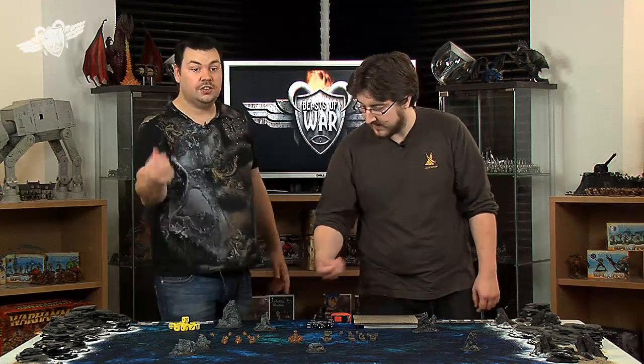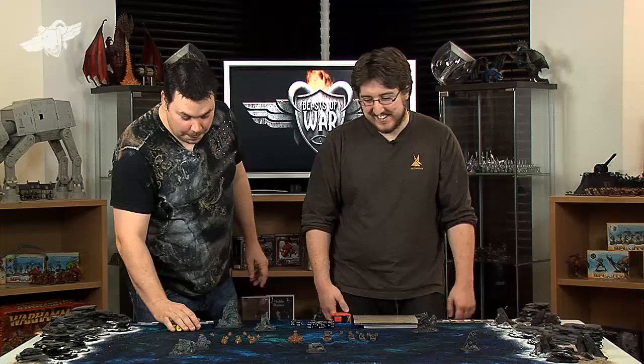To find out who deploys first, you roll 2d6 — highest wins. Ben wins the roll. He gets to choose a table quarter or, in this case, we're playing edge to edge. We're approaching this from a narrative game point of view — you can set the table up however you want, choose whatever deployment zones you like. It's all about the story. Just go mad and have fun.